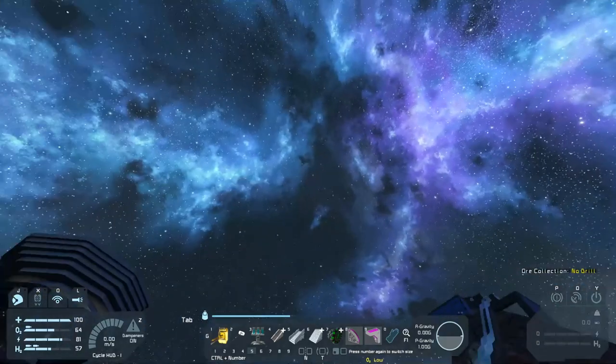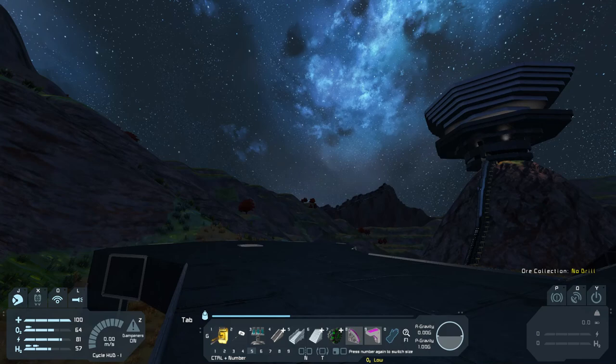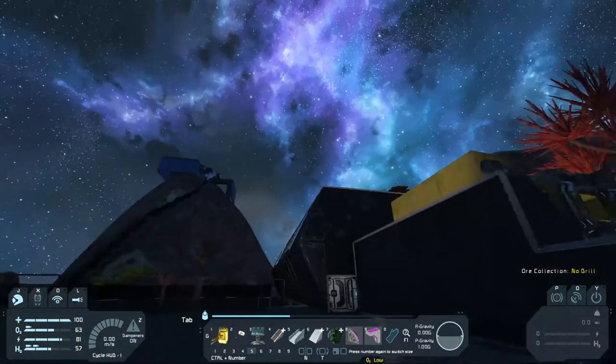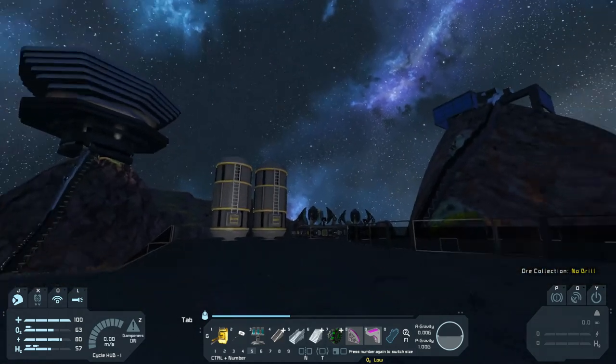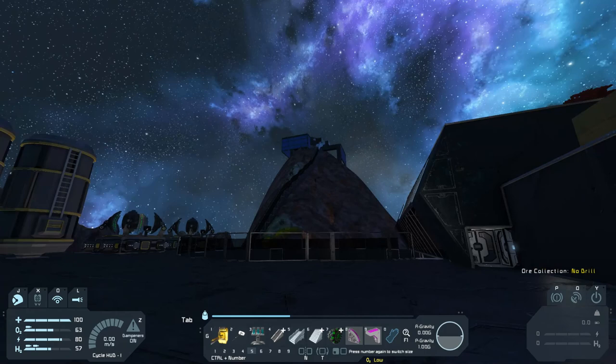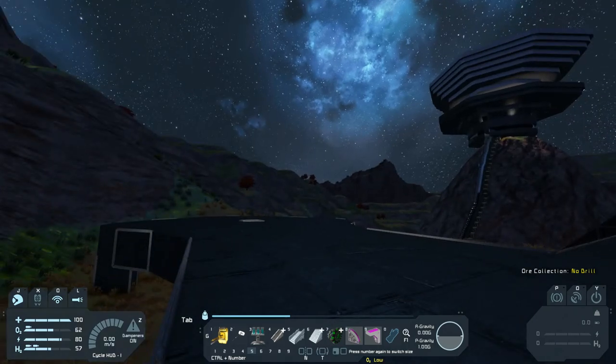I need to build a ship that'll get me up into outer space to mine some asteroids. I don't recall if there's a moon around this planet — I was kind of cryo-lagged on the way in. I'm thinking a ship similar to the Hedwig: probably a single refinery, single assembler, hydrogen to get out, some atmospherics to help get up there, and then drop off the atmospherics once I'm in space.